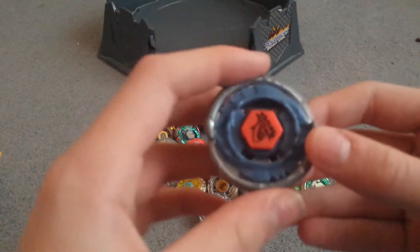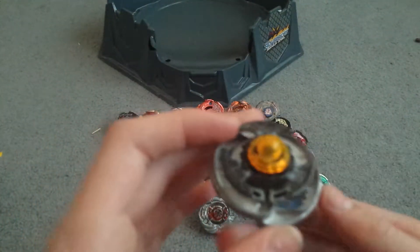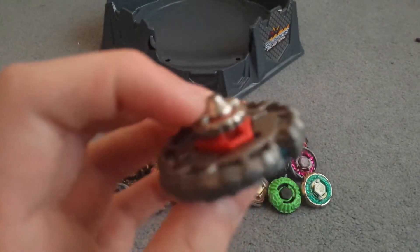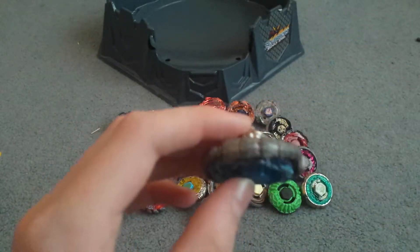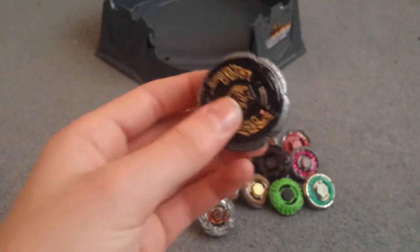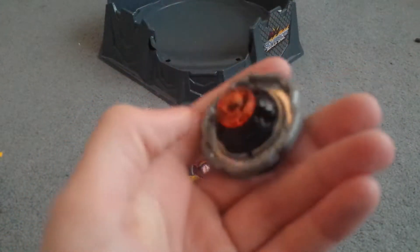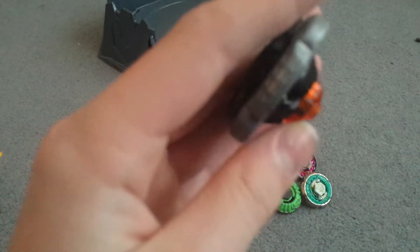Next is Legend Knight Pisces, WD145, WB. Next is Nightmare Pegasus, 105, with a metal tip — I don't exactly remember which one it is. Next up is Rock Pegasus, AD145, BS.